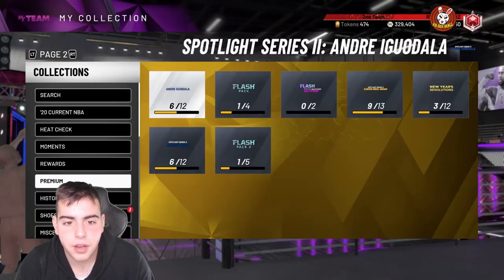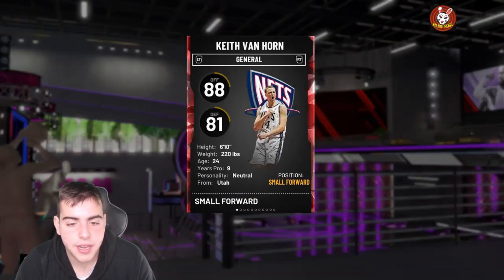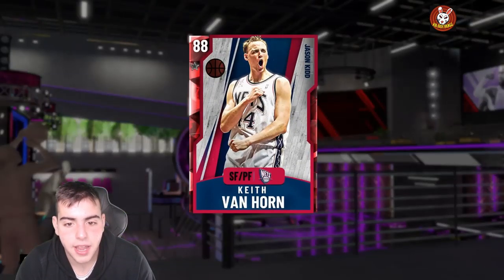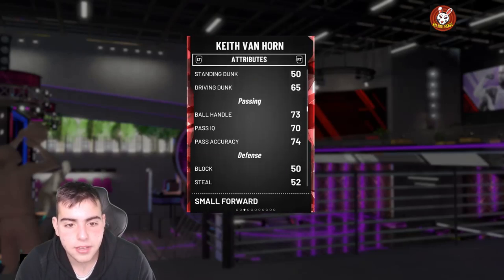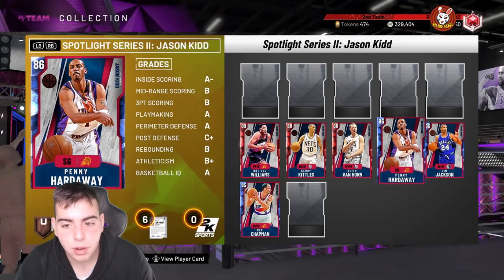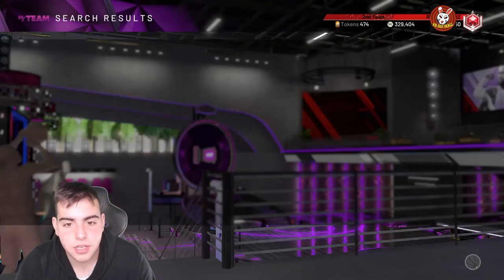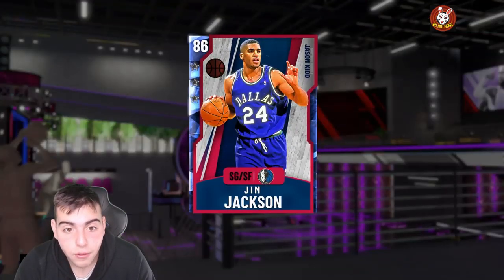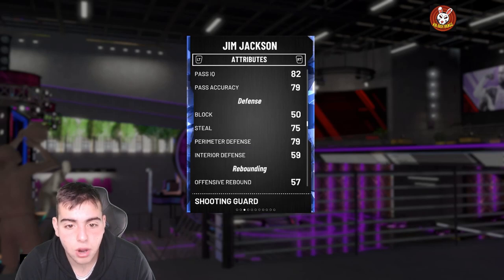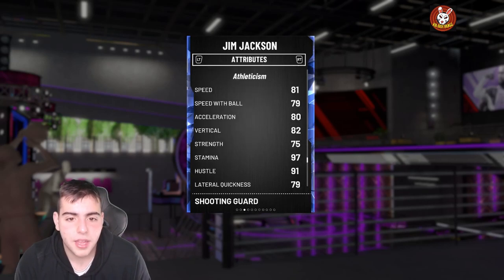Another great budget baller is Ruby Keith Van Horn — he's got great defense and can shoot. He's an 87 three and 88 mid, 6'10" at small forward with great perimeter D. A little slow but solid for the cheap price. Also there's Jim Jackson — good defense and great shooting, around 2k for an 86 overall sapphire: 80 three, 84 mid, 75 driving dunk, 75 steal, 79 perimeter. Nice jump shot — recommend this card.